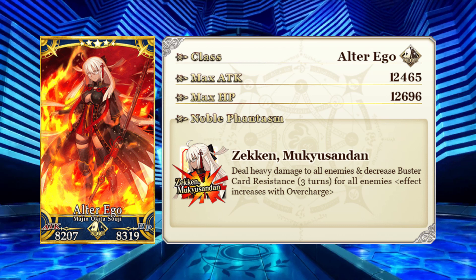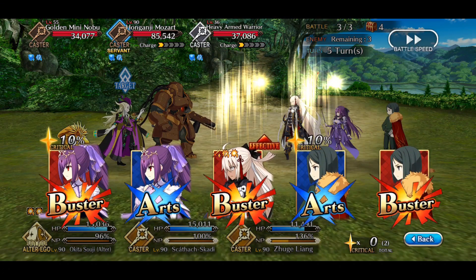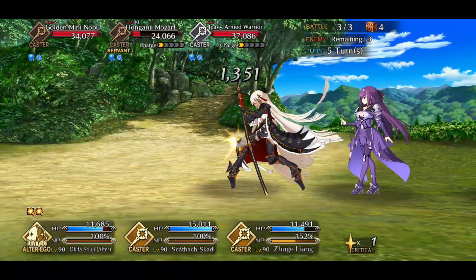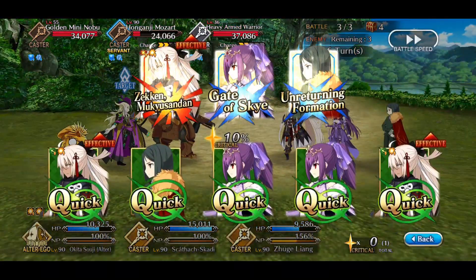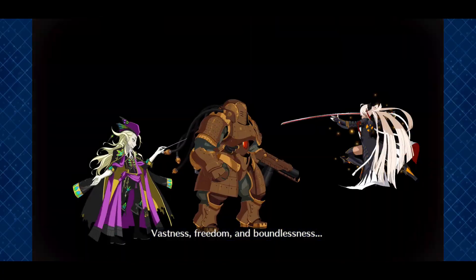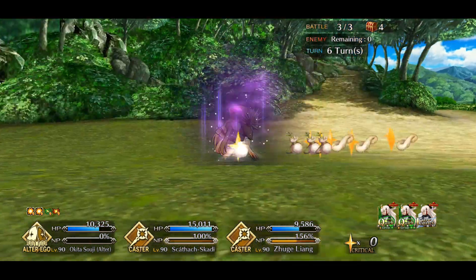Another limited 5-star on rate-up is the Alter Ego class Okita Soji Alter, who has an AoE Buster NP. Like Avenger Nobu, Okita Alter is also getting a buff to her second skill released with this event — it provides an additional increase to her attack, but is only effective for 3 hits. This should still improve her overall damage output, especially with her NP if timed well. Unfortunately she has to compete with the AoE Arts-wielding Alter Ego Kiara and the AoE Quick-wielding and party-support-heavy Ashia Domon, both of whom will be on rate-up later this year. So if you're looking for an AoE Alter Ego, you may want to wait for either Kiara or Ashia Domon, but I certainly wouldn't blame you for rolling for Okita Alter if she's waifu.